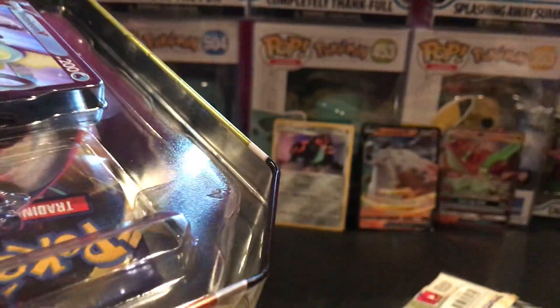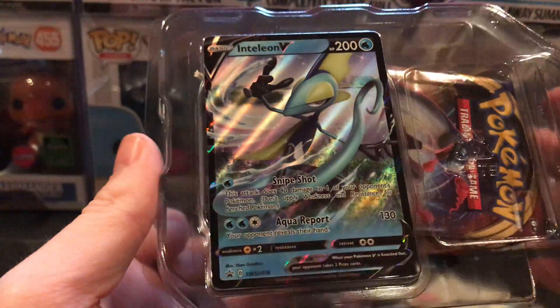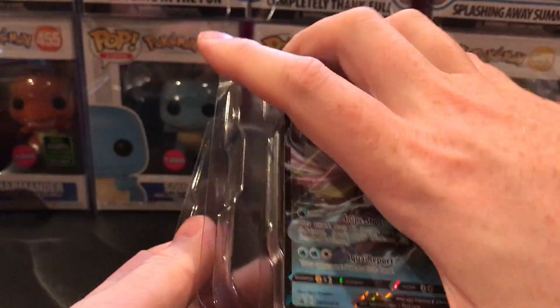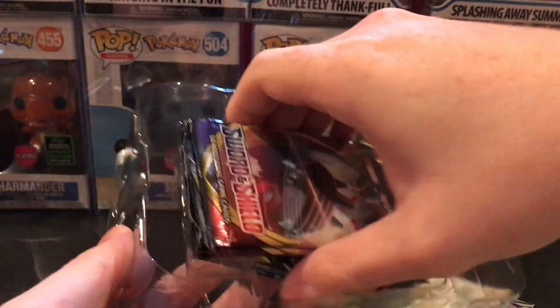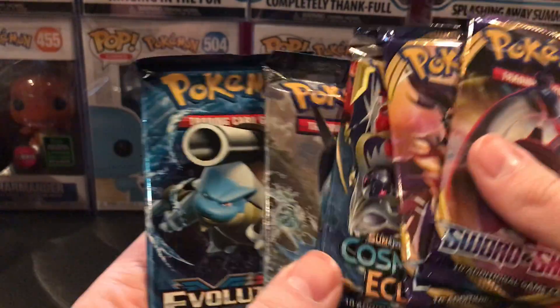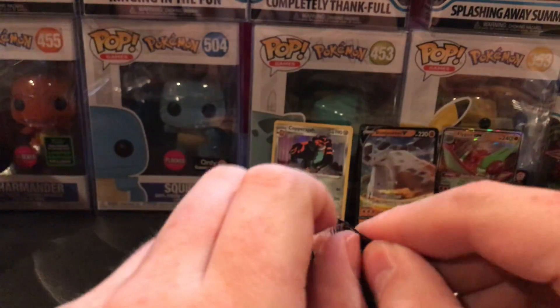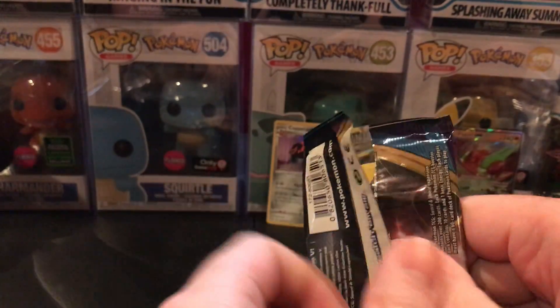Now we'll get to the next tin — the silver tin, I should say. Here's the promo card. Let's see what I've got in here. More booster packs.